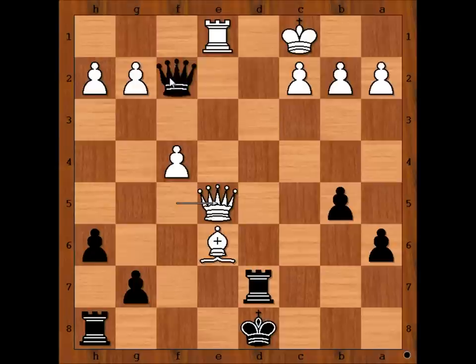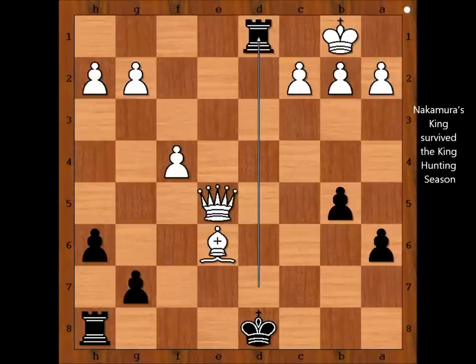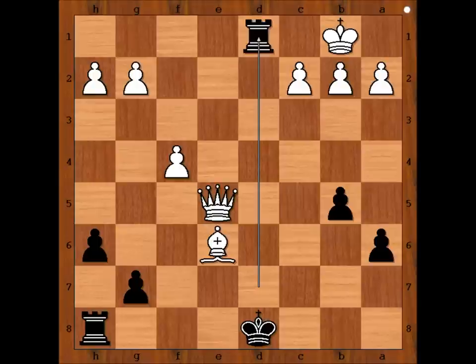Queen to e5, defending the rook. Then check. King to b1. Queen to d1 check. Rook takes queen. Rook takes rook check. Mate. Interesting, isn't it — to have a winning position and to lose the game. It happened to me once too. Did something like that happen to you? Let us know.